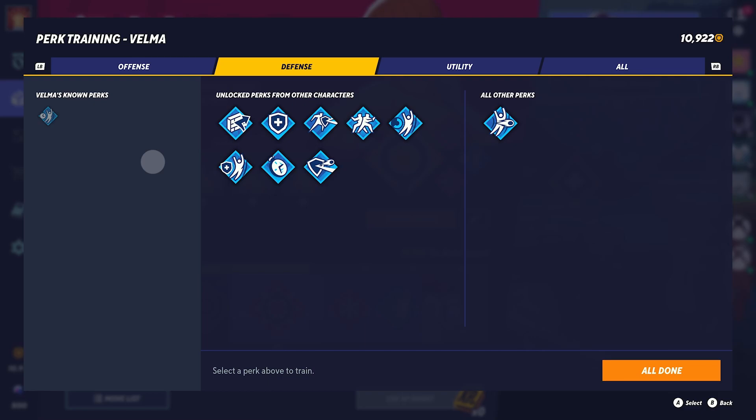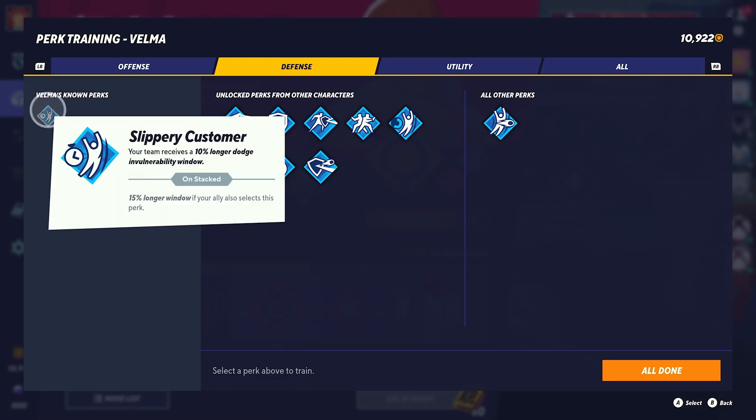In the defense section, keep in mind that Velma has to be static to use her basic and special projectiles. When you're using this projectile and you're standing still, you're open to be attacked. Now if you're open to be attacked, you want to make sure that you can dodge quickly if an enemy gets close to you. At the moment with these perks, I would select Slippery Customer — your team receives 10% longer dodge invulnerability window. The invulnerability window is the window that you're still dodging even when you're static. That window is slightly longer by 10%, or 15% if your ally also selects this perk.